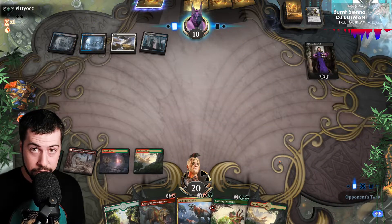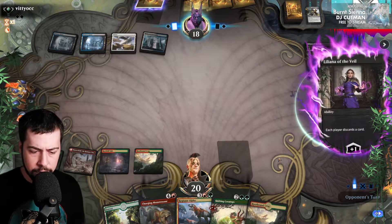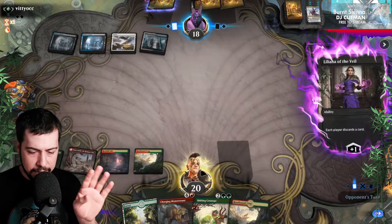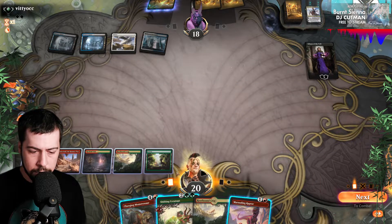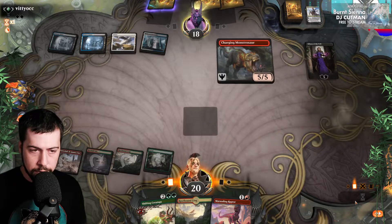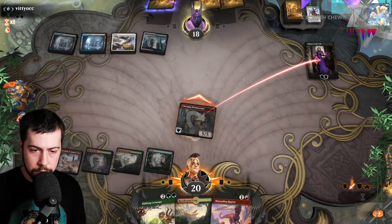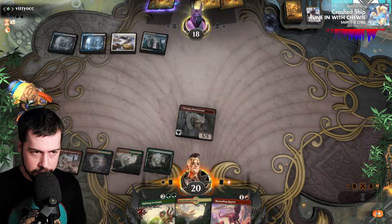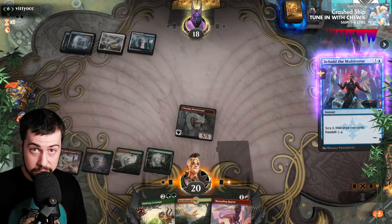That's to be expected. We could still take it out with Charging or Shifting. I feel like it's got to be Regisaur Alpha — keep the things that can take out her. I'm going to go with Charging, just because it costs five. I hope they don't have a counterspell or removal. Nothing at instant speed for two that would take out Lilliana — and we now know that's not a Thoughtseize coming, luckily.